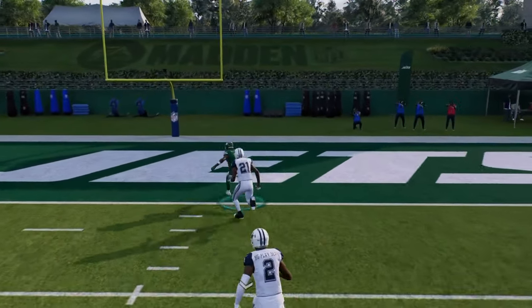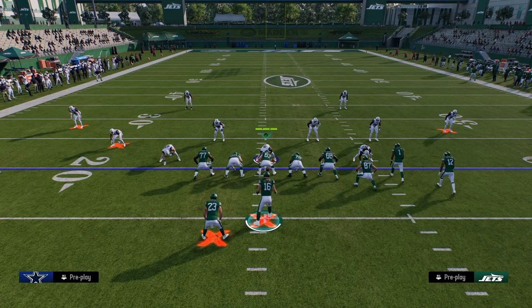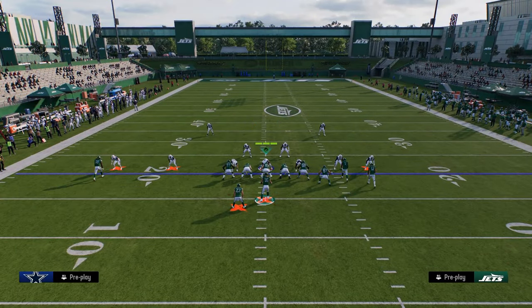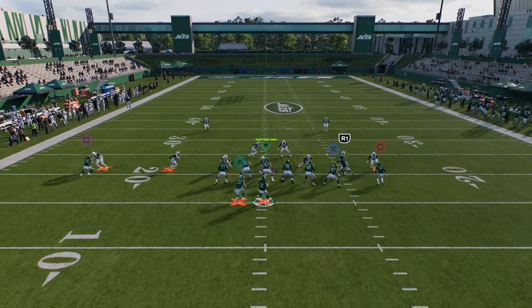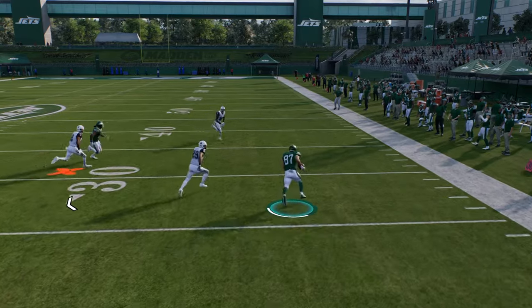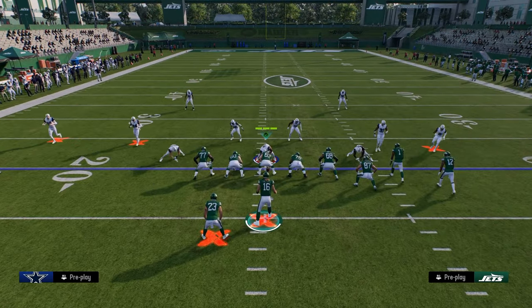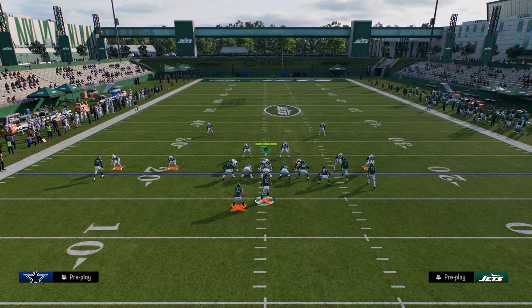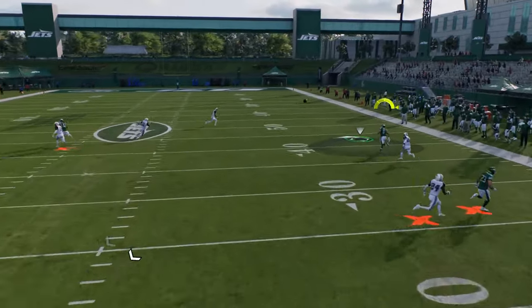It's going to be very difficult for your opponent to consistently run match coverage on you with a couple of different play setups out of this. So oftentimes you're going to get into man or zone coverages. For man coverage, I like to simply drag the slot receiver and snap. The first read is always the tight end — it's one of the best man-beating flat routes in the game. If they shade underneath, the tight end will cut up field and beat that shade down man technique.